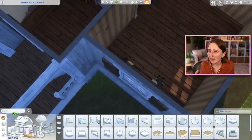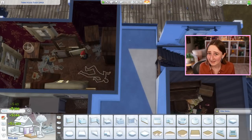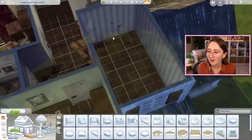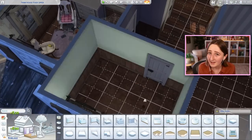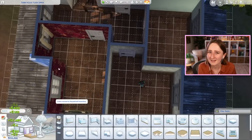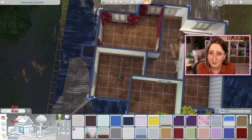We want to keep the bones of the house — I'm not going to completely change the exterior shape, I'll keep most of the interior walls — but there are a few things to adjust. For example, I want to go downstairs and open up the wall in the kitchen. The house only has one bathroom right now, which is kind of hard for a family this big, so I want to adjust the upstairs floor plan to get an extra bathroom.